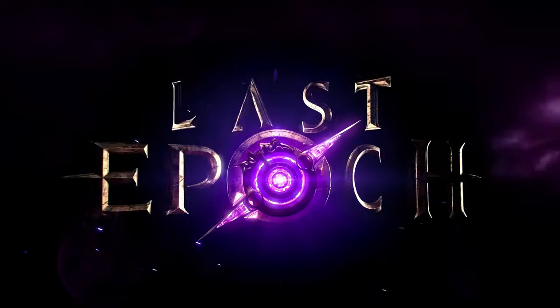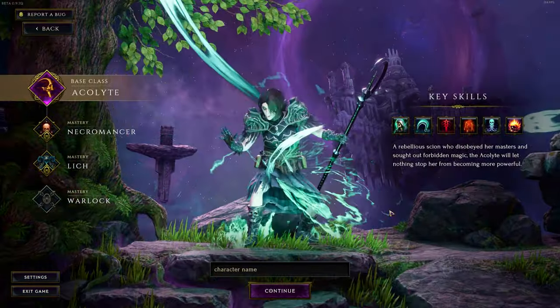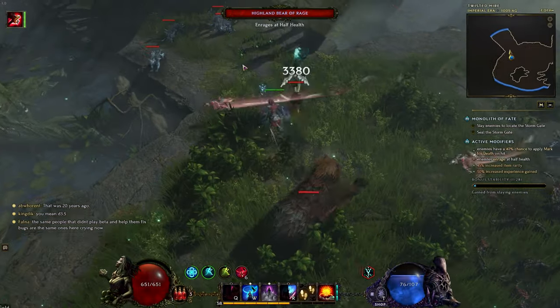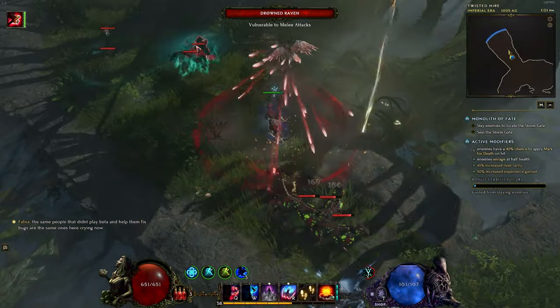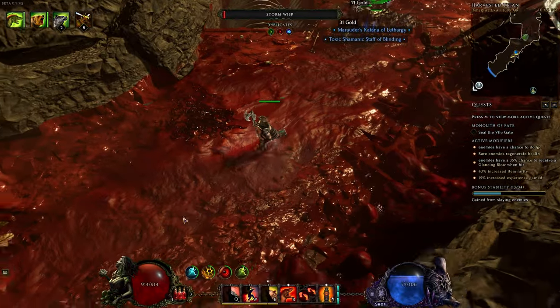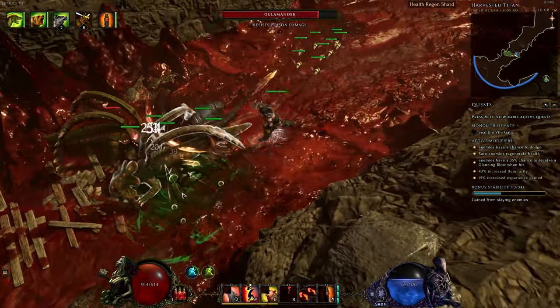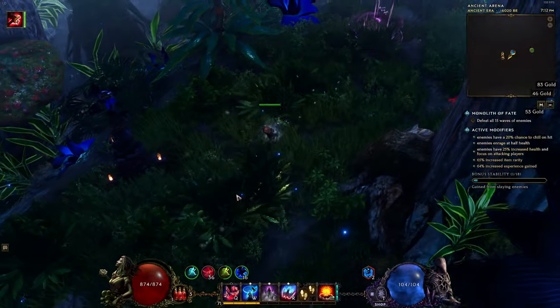Last Epoch has four classes that allow you to play Summoner builds: Necromancer, Beastmaster, Forgeguard, and Falconer. Each of these allows different playstyles, from one minion carry to an entire army. I'd like to explore each of these options and give a quick overview of how these playstyles look, what they support, and what they don't support.